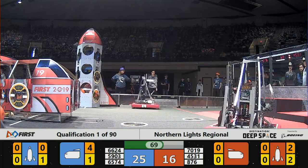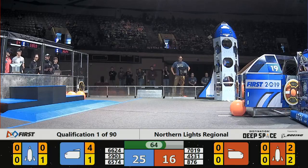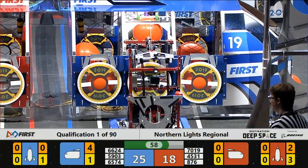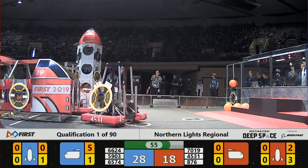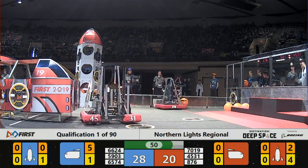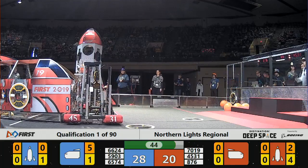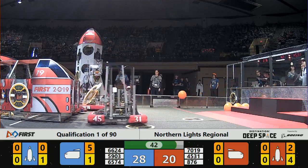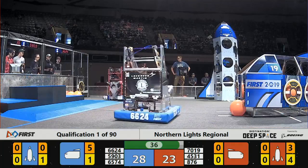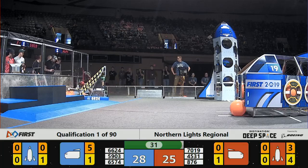Blue Alliance, 65-74 — that's Feridermis trying to work that hatch panel onto the rocket. 66-24. Blue Alliance dribbling some cargo, going back for more, more cargo to the cargo ship. Blue Alliance maintaining their 10-point lead in this first match of Northern Lights. On Red Alliance, 45-31, trying to position that hatch panel. Red Alliance 876 working on that rocket — they've got four hatch panels on it and almost got a fourth piece of cargo.